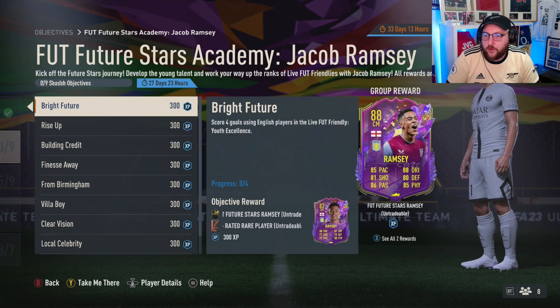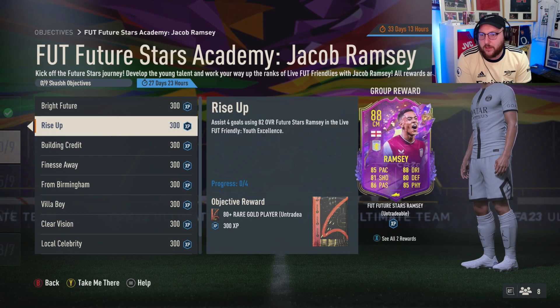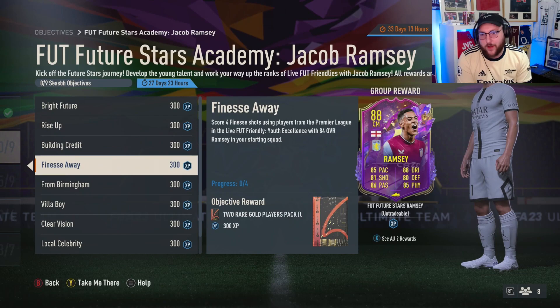EA have released the next Academy Star — it's Jacob Ramsey from Aston Villa. We need to score four goals using English players in Live Friendly Youth Excellence matches. Then assist four goals using the 82-rated card you get from this. You also get a token or a pack. Play seven matches in the Live Friendly with the 82 overall, and once you've done that four or seven times, you unlock the 84-rated card.